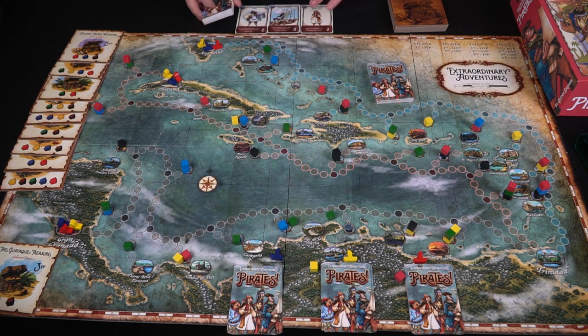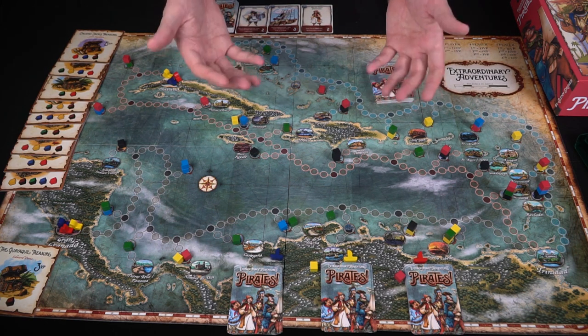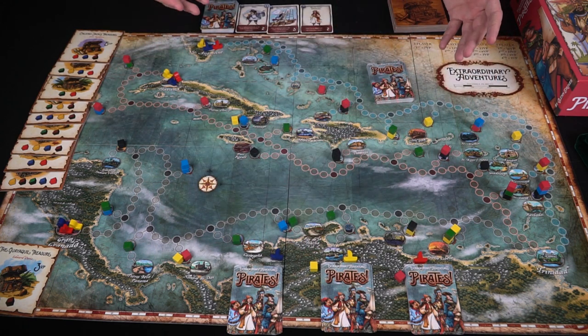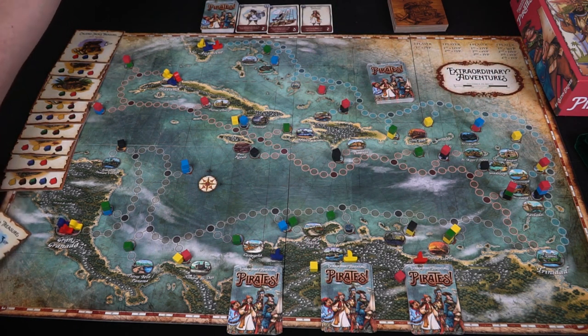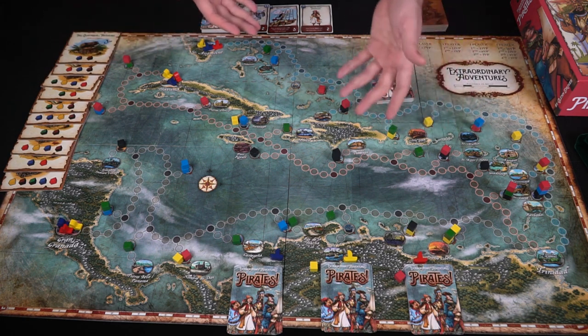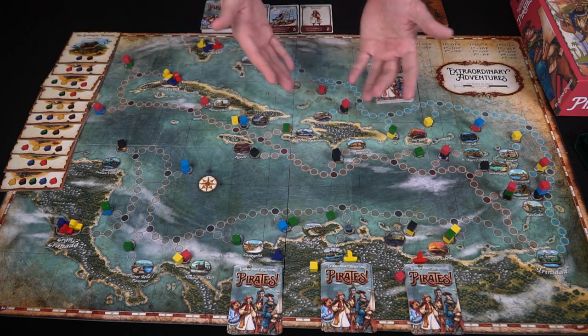The merchant deck mostly consists of twos and threes, and the port deck is similarly twos and threes. In a four-player game, the fourth player selects a card at random from the top of the port deck. In a five-player game, the fifth player can select any card they want. The treasure tiles for three players are set out — three times three plus one equals ten — and if those run out, three more are added.